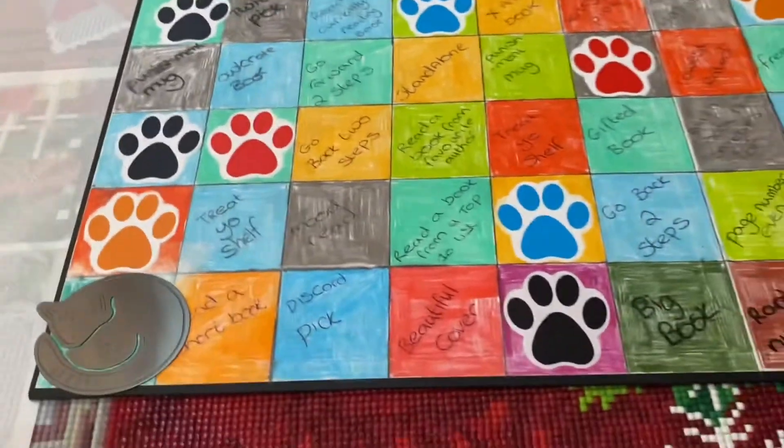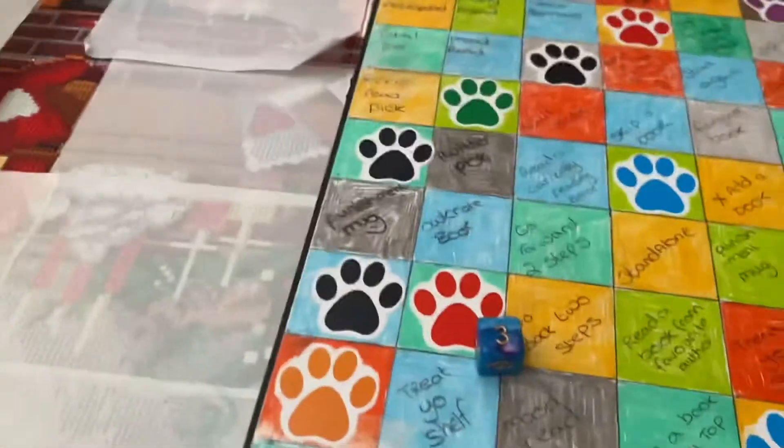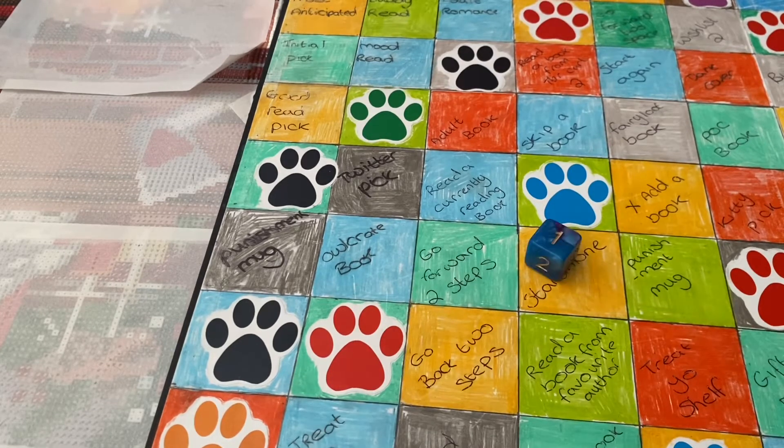First roll is three, so that's a beautiful cover roll. For beautiful cover I've got 'Among the Beast on Prize' by Ashley Poston. I really enjoyed Heart of Iron so I'm looking forward to delving into this one.